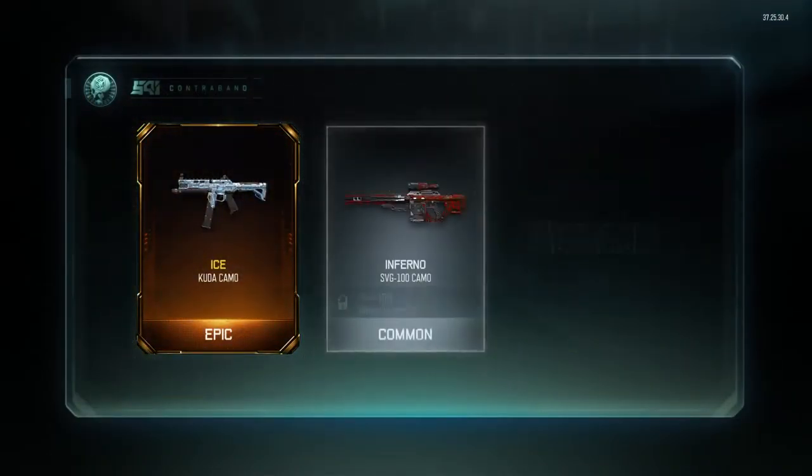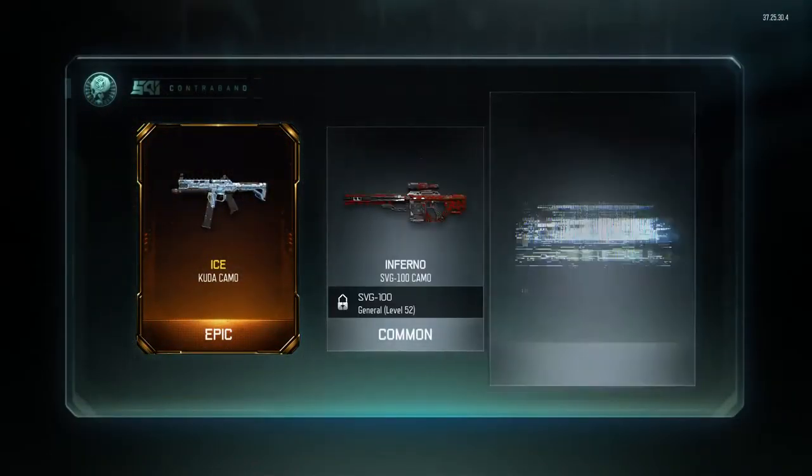And I instantly get an epic camo — that's how you do it. You go into it expecting nothing, and the first fucking thing you get is epic. Nice dude. You go in with zero expectations.